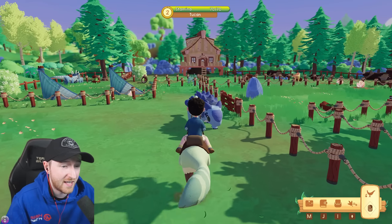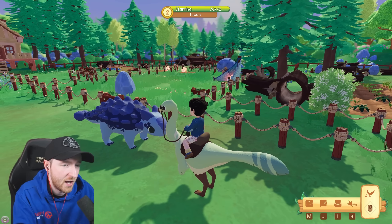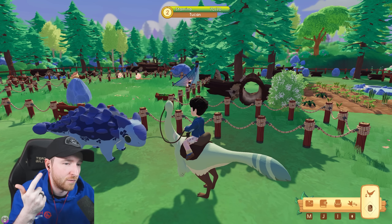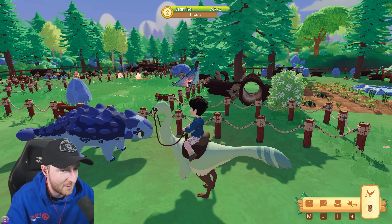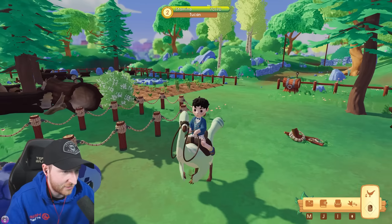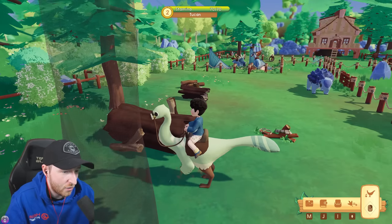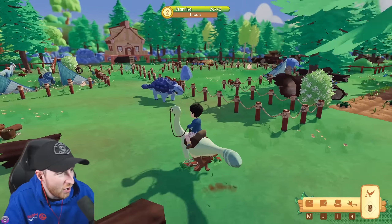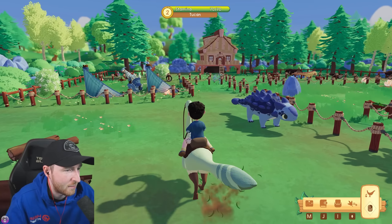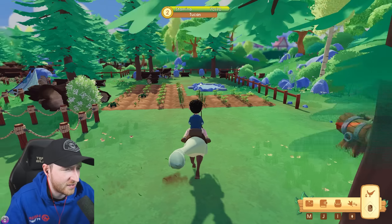Our plan of action today is actually to get Bumpy rideable. I've done a few days off camera - I've been feeding Bumpy, petting them, taking them out for walks, visiting the pen, playing music. We should be there or thereabouts within the next couple of days. We need Bumpy rideable so they can break all these big logs, because we can't really fit any more dinos here until we get rid of them.